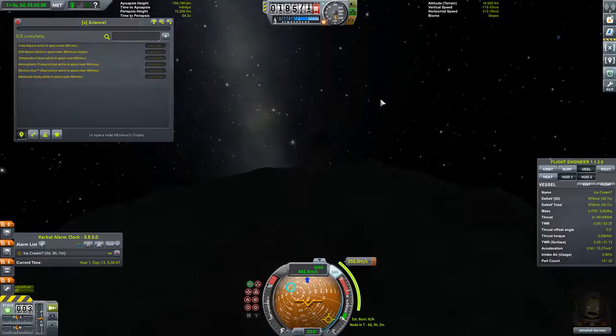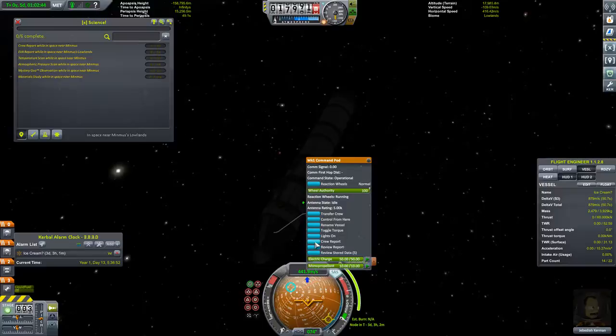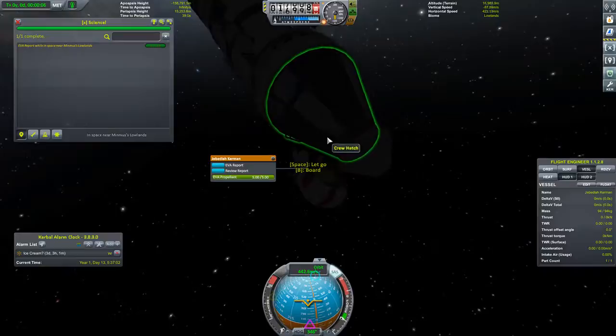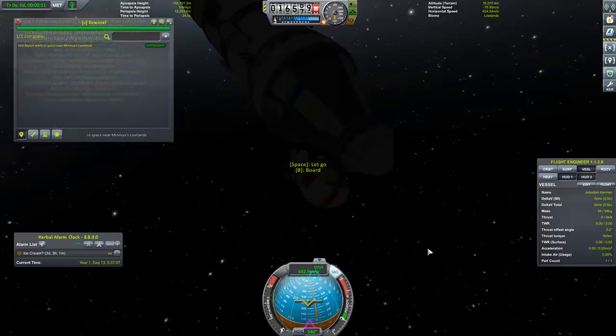Oh dang, it's dark. That is one of the problems with a lot of these games — you just can't see. So, EVA. Let's do an EVA report. Keep that. And we'll take and store. And we'll board again.